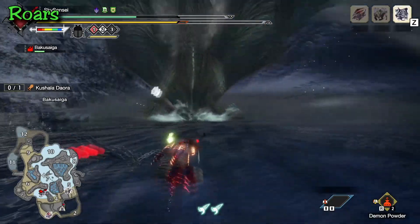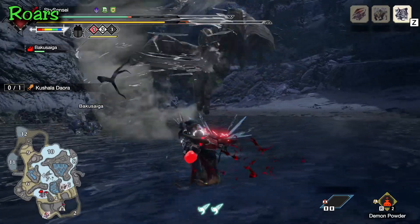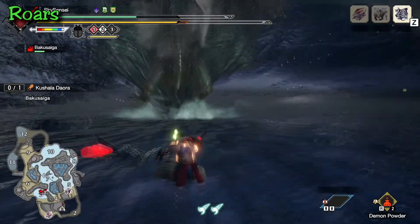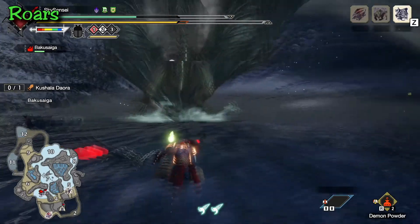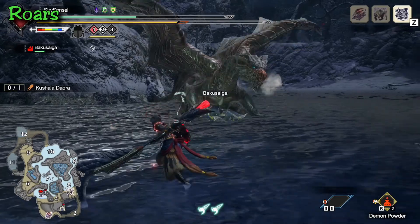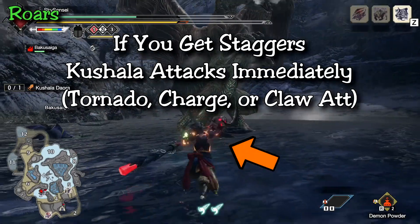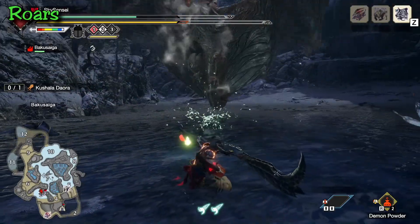The second type of roar Kushala has is a shorter one. It's not very different looking than the first, but how it ends is where the difference occurs — there's a wind aura around him that pulsates outward. The wind aura can stagger you and cause your character to do a cover-up animation. If you get staggered, Kushala usually goes straight into another attack, so you have to spam the movement and dodge buttons to get out of the way.